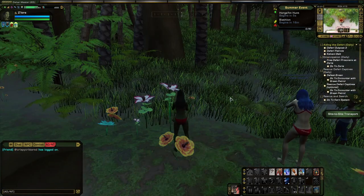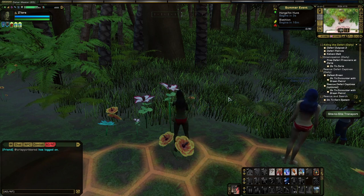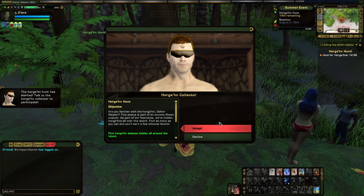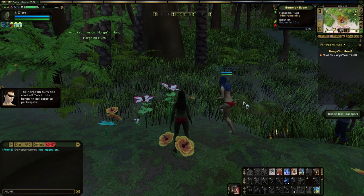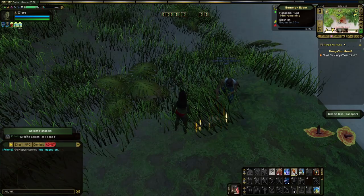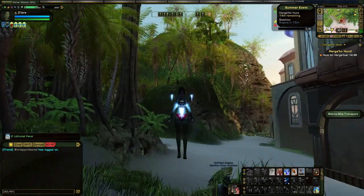This next one is really easy to do too: Horgon Hunt. This is one of the timed events on Ryza — in fact, all of the rest of the activities I talk about, with the exception of the last one, will also be timed events. Like with Flying High, you will also need a floater for Horgon Hunt. Technically it's not a requirement, but trust me, you're going to want one because you're going to be flying all over the island.